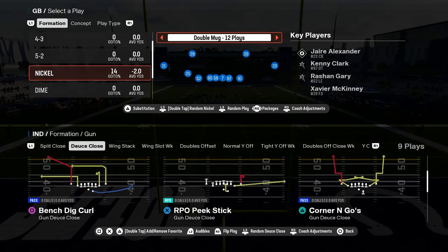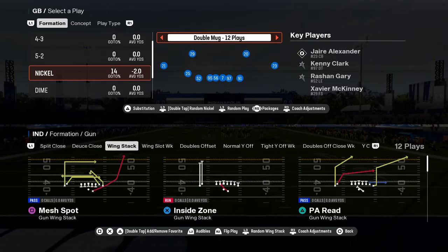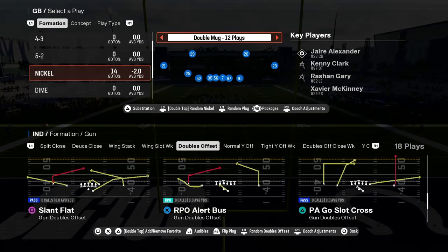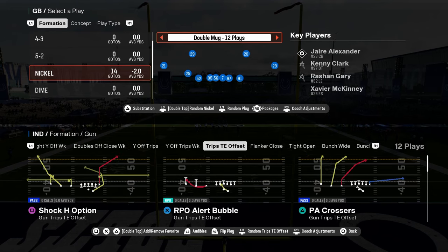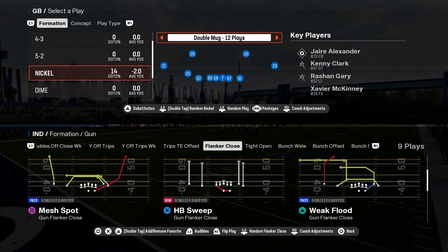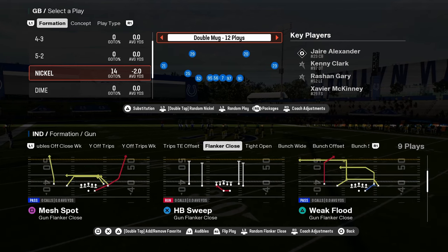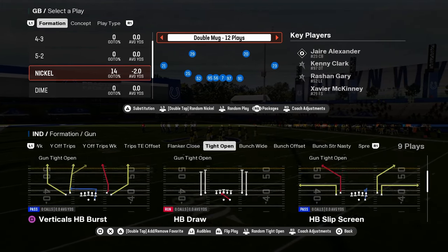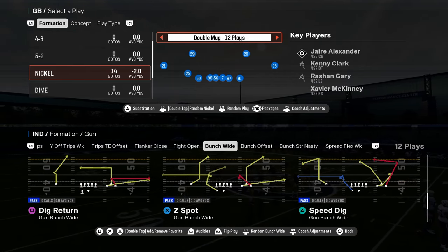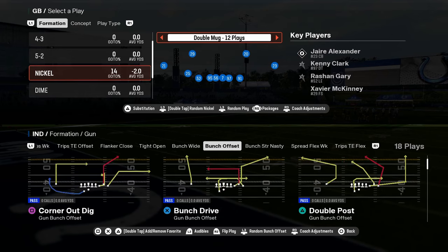RPO read flat wheel is a glitch play every year — I don't know why they keep putting it in the game. Wing stack has a good little red zone scheme. Wing slot week has a little RPO bubble. You also have trips tight end offset with RPO alert bubble, RPO alert screen, X under, PA crossers, and flanker close — I think this is new to the Colts playbook this year. Their tight open is a little better than the Packers' tight open. You're in this playbook for double post.